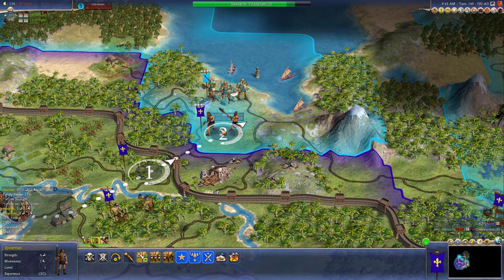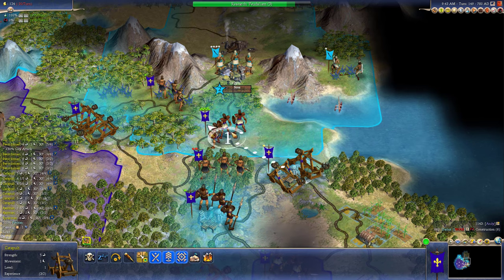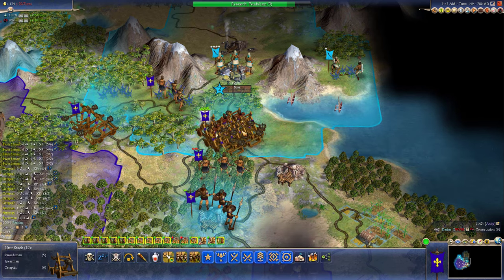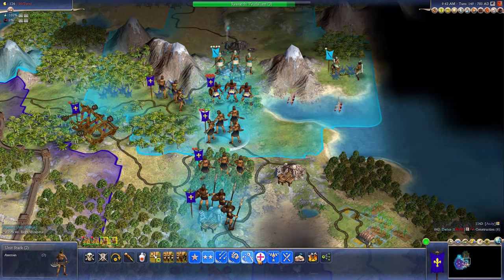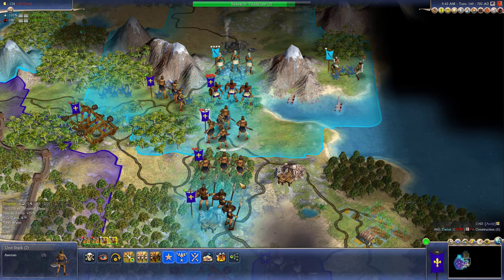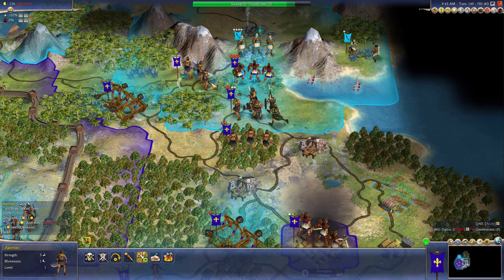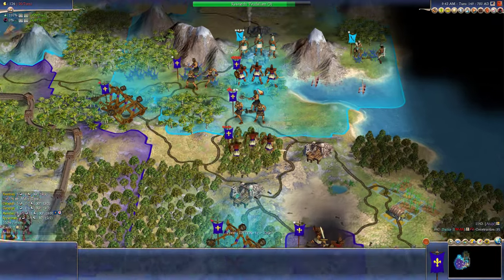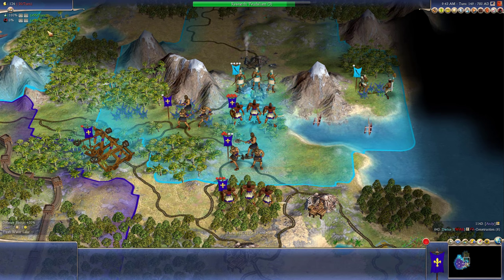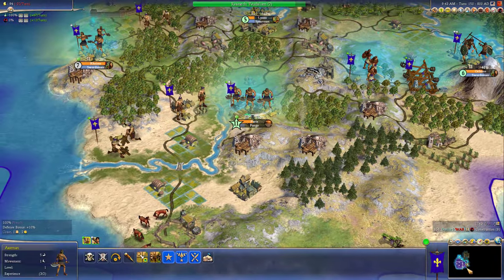Let's send you up here just to defend our northern front. You two get that medic promotion, heal up. We're going to defend here. Keep sending our guys up. We're running out of money. But we should have feudalism in three turns. And we'll take another city soon. So let's go ahead and start building forges, because I think we've got enough military to handle these guys.